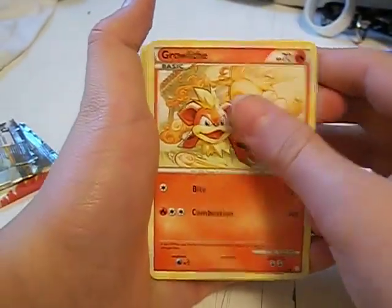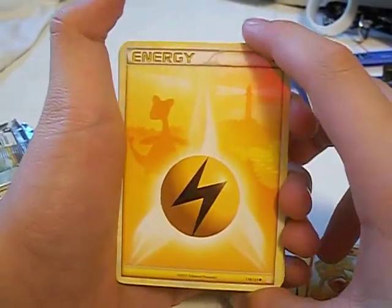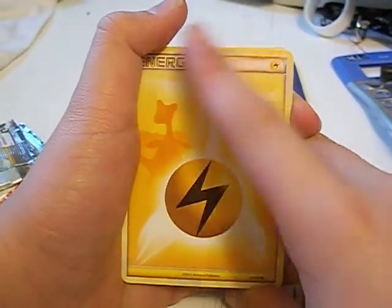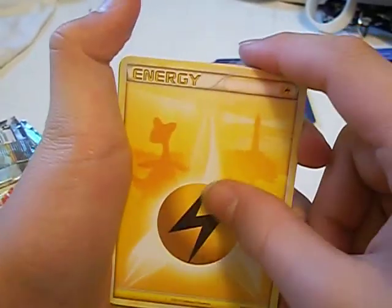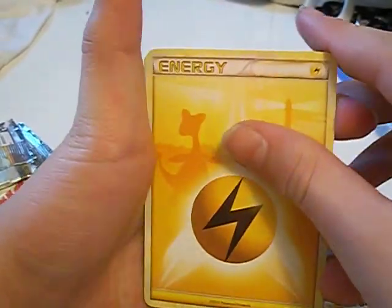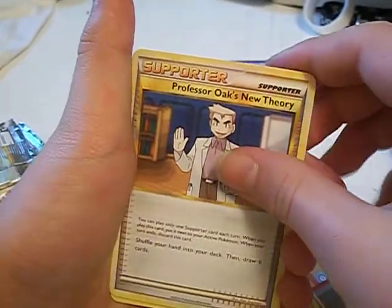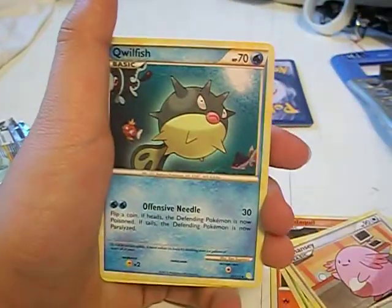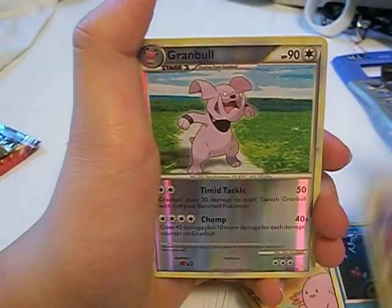I have a Growlithe. Sweet — and an electric energy. Some of you have watched my last video — I said in there that I like to collect these because they look like pretty nice energy cards, and I don't have that one yet. So I have a Cyndaquil, Chikorita, Chansey, Professor Oak's New Theory — just got that, so that will be for trade or sale. A Qwilfish, Fisherman supporter.